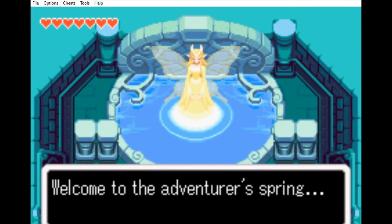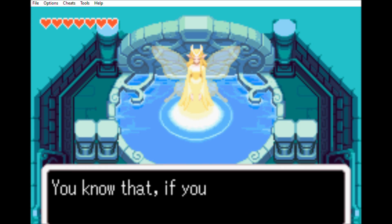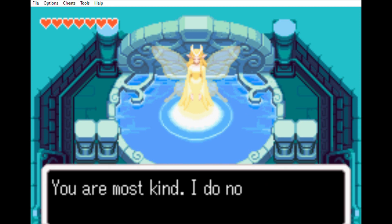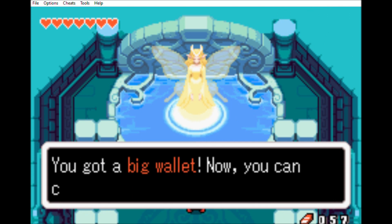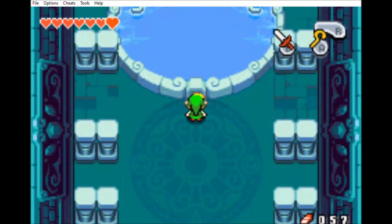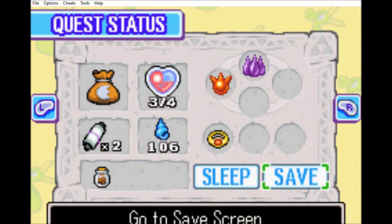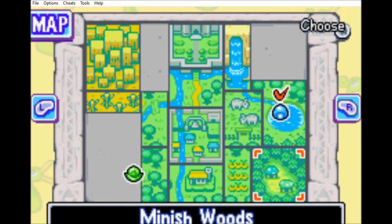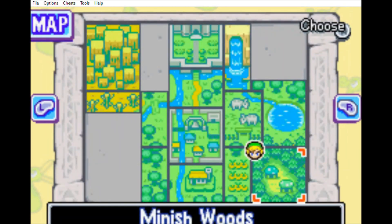Here's the fairy that's in Minish Woods — or Lake Hylia, if you will! The only way to get there is on the way to Long Long Ranch. There is a place where you can use the Cane of Pacci to flip over and enter this section. In this sanctuary you can offer to give all your rupees to this fairy — she'll give you an increase in wallet size! It went from 99 to 300 to now 999! That's going to be a lot of rupees, because that bomb bag upgrade is 500 rupees. Trust me, you're going to need it!